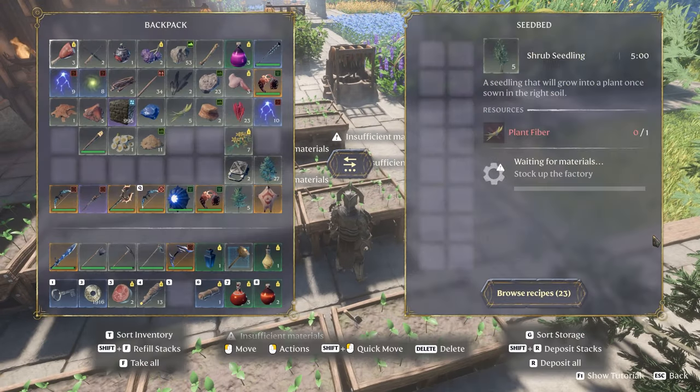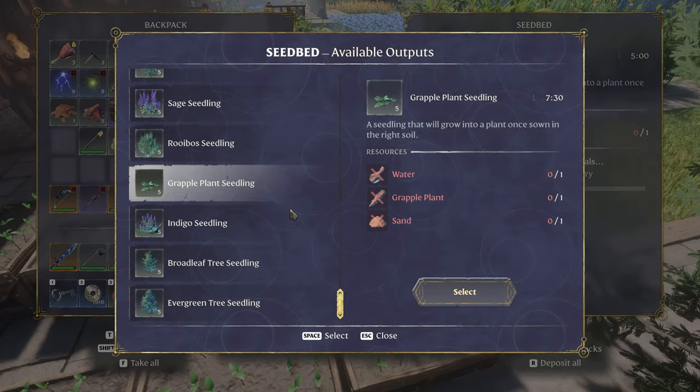Now if you want to grow this plant, you can come to a seedbed. Once you've picked up one Grapple Plant, you'll unlock the recipe to craft it, which needs water, Grapple Plant, and sand. You can find lots of sand in the Kindle Wastes by just hitting the ground with a pickaxe.